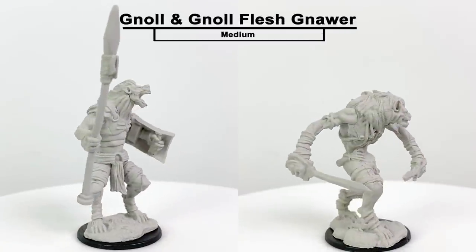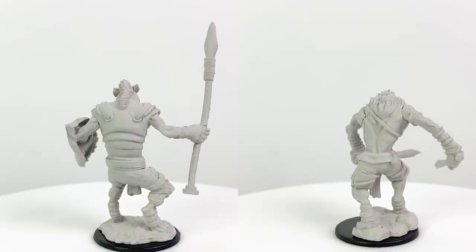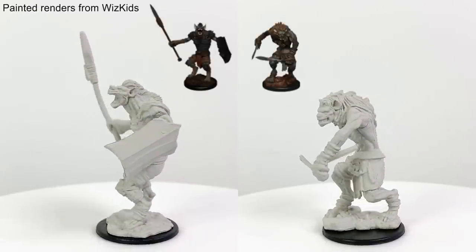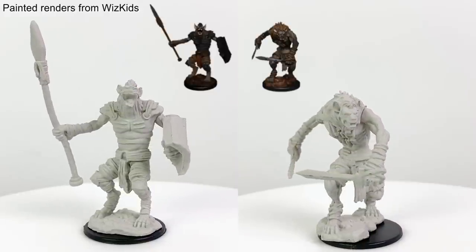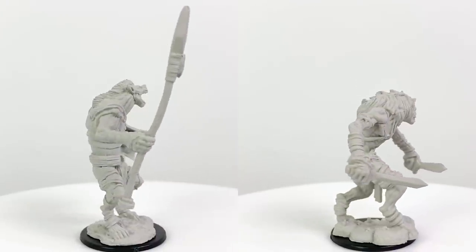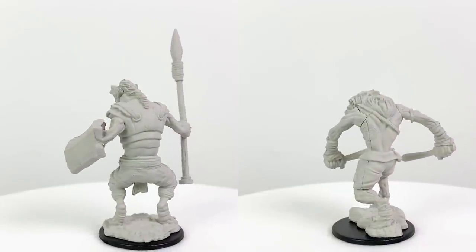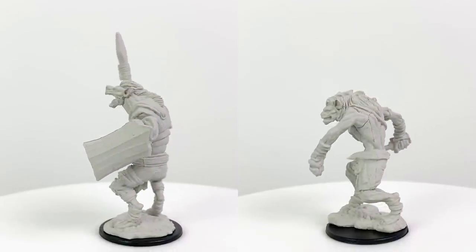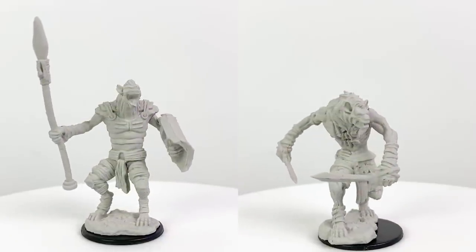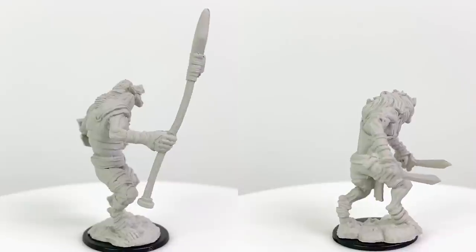Gnolls! Who doesn't love a good gnoll and want more gnoll minis? For these lower CR creatures that travel in packs, it's good to have a variety of sculpts. You can also just get 2 or 3 packs and paint each gnoll up differently to give your whole gnoll warband some diversity. The fleshy gnoll is armed with two shortswords, and the regular gnoll has its shield and spear. The fleshy gnoll has a CR 1 stat block in Volo's Guide, and the regular gnoll has a CR ½ stat block in the Basic Rules.